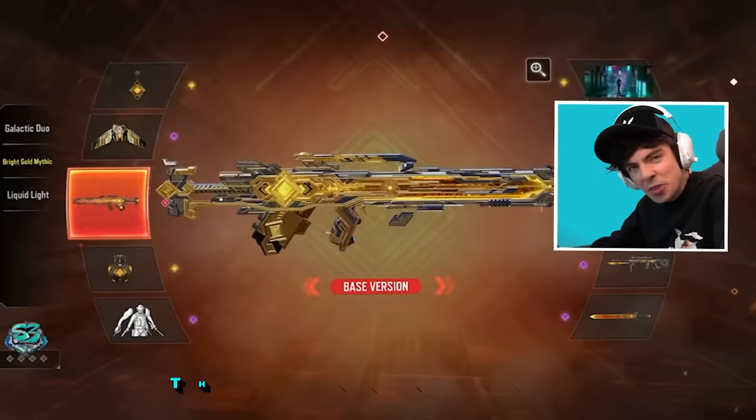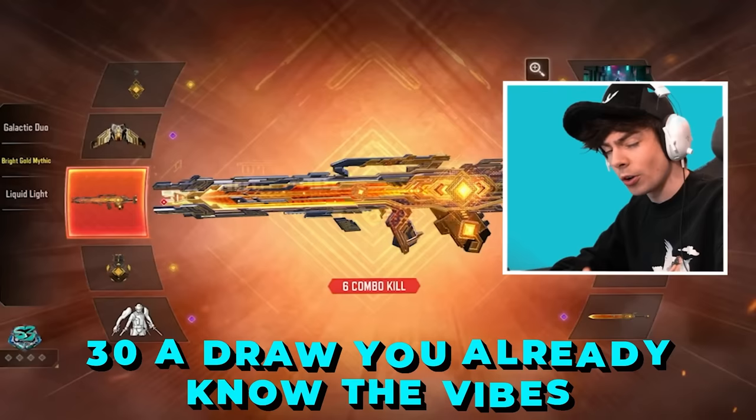Here it is — the Mythic FFAR 1. 30th draw, you already know the vibes. I'm going to get this last. Are we being serious right here, Call of Duty Mobile? A legendary contact grenade? This is pretty fire.